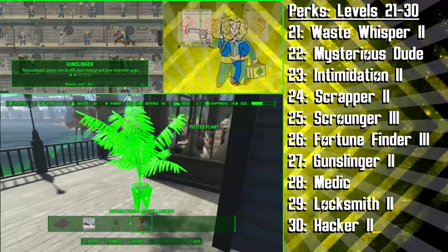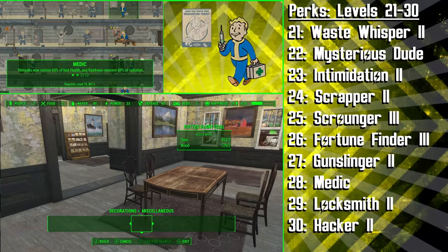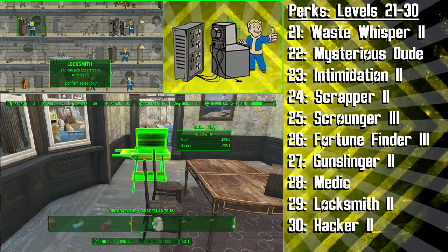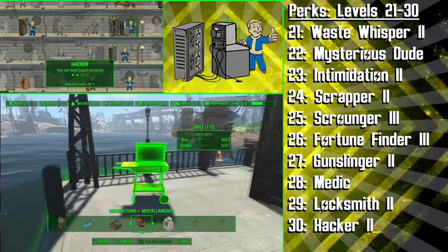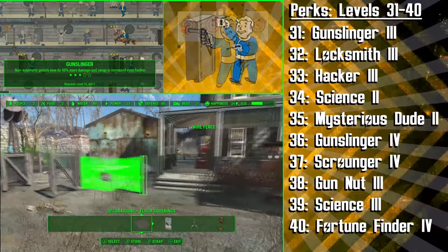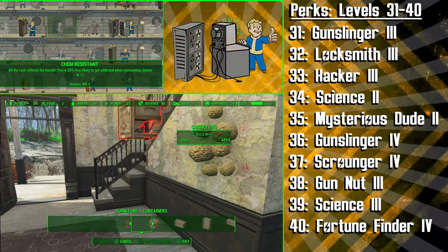Next up we get the first rank of Medic so that our Stimpaks heal 40% of our health and Radaway removes 40% of our Radiation, and now you'll also be able to make Clinics for your settlements. Then we're getting the second rank of Locksmith and the second rank of Hacker to be able to hack Expert Terminals and open Expert Locks, giving us access to more high value loot and terminals. At level 31 we're getting the third rank of Gunslinger to deal 60% more damage with our pistols and increase their range even further, and then at level 32 we're getting Locksmith 3 to open Master Locks. Next we're getting Hacker 3 to hack Master Terminals, and now we can get through any lock and terminal in the game.